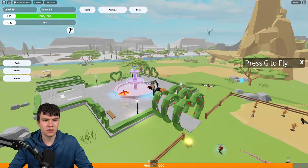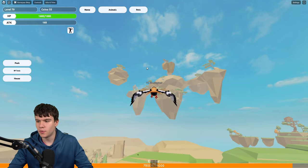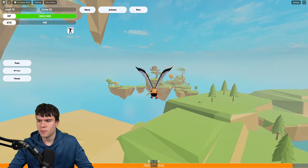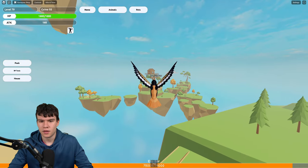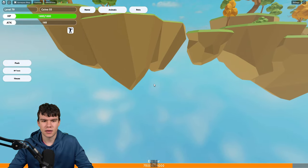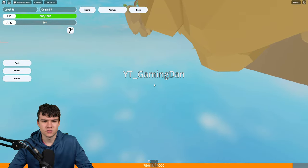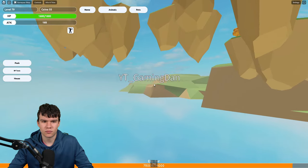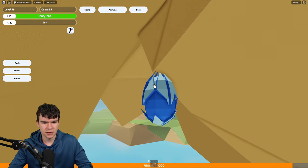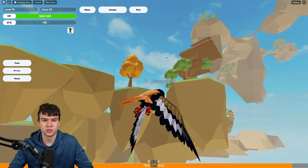So guys, how can you find these eagle eggs? Simply follow where I'm about to go. We're going to head over to these floating islands — not necessarily those ones, but these ones down here. Underneath one of these, there is going to be an egg. It's underneath one of these bits — let's find the right one. Here it is, guys — it's just underneath this one right at the back. Click on it and it'll say character unlocked. There we go, so we've got our first one, which is pretty cool.